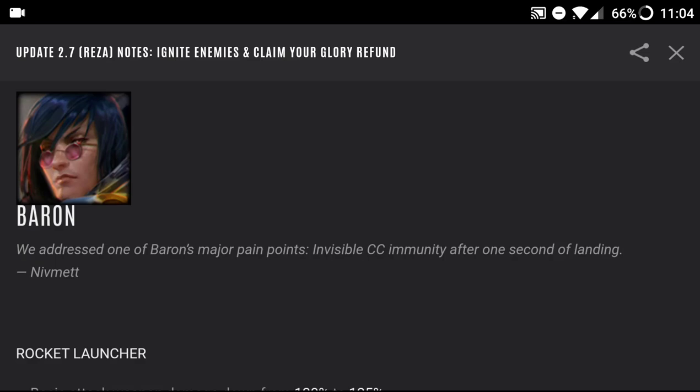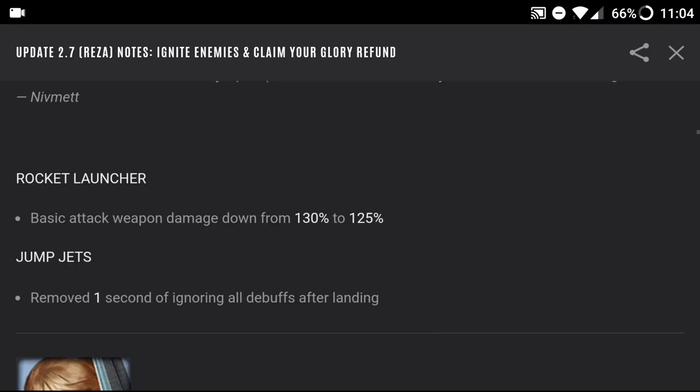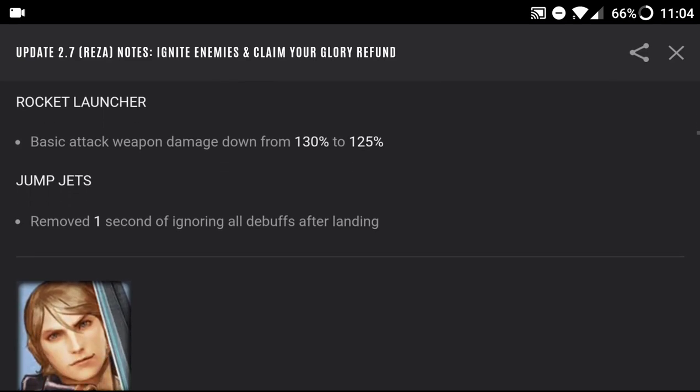They addressed Baron's major pain points: the invisible CC immunity after one second of landing — he basically couldn't get stunned. His rocket launcher basic attack weapon damage is down from 130 to 125, so his basic attack has been nerfed. And his jump jets — they removed one second of ignoring all debuffs after landing, so he's more susceptible to getting stunned. That's really good because now you can actually hit Baron and try to stop him before he deals more damage.